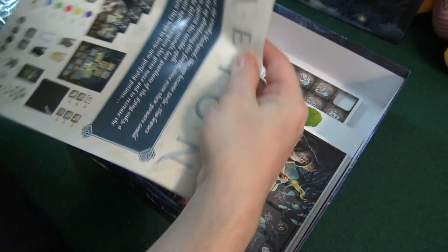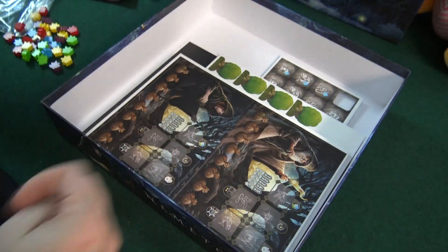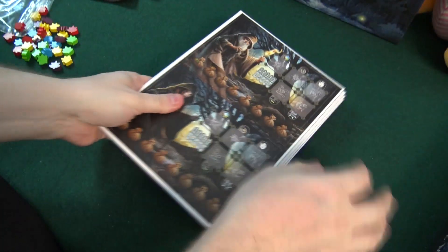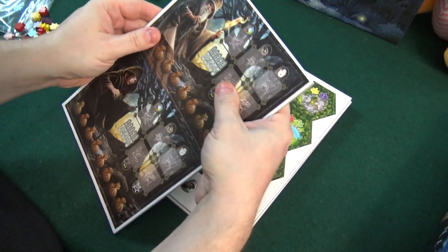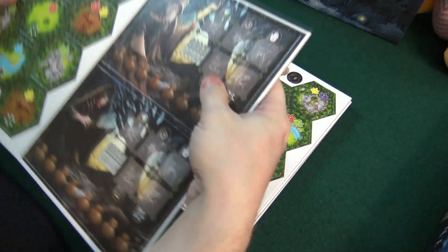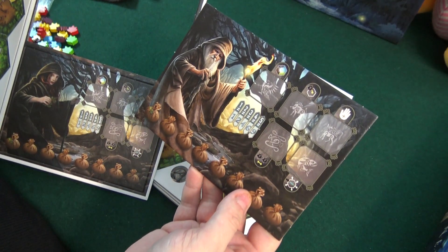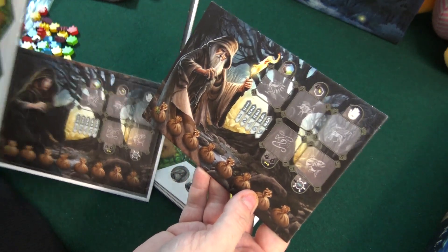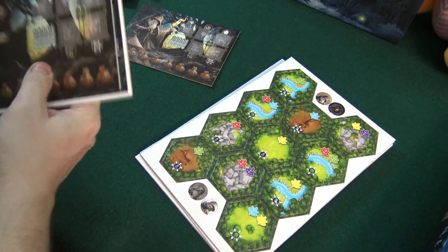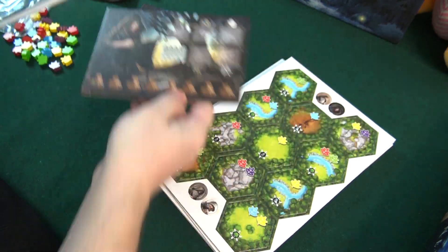The rulebook comes in English and in French — this is a French company. And so here's some punch-outs to do. Here we have play boards, looks like. Here we have some sort of wizardy guy — I think they're all druids, basically, trying to sort of heal the forest and so on. And a female druid as well.